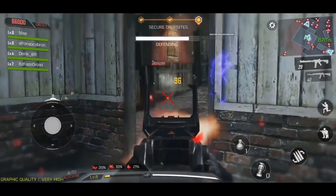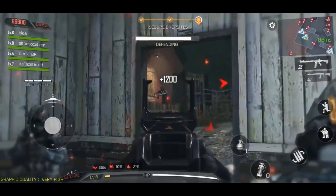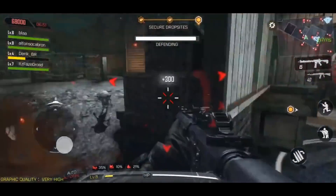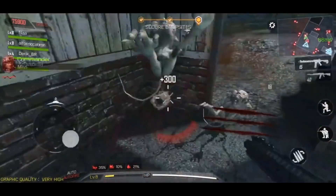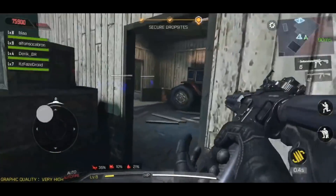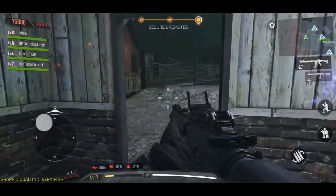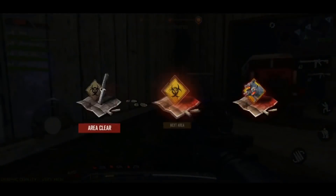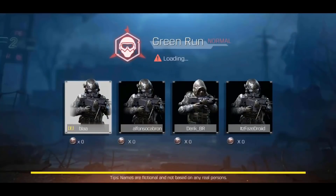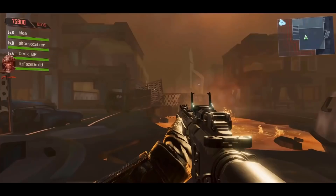That's everything for the modes we can expect for zombies on Call of Duty Mobile. Now let's talk about the bosses. There are going to be bosses we know and love from the Call of Duty Zombies franchise as well as some new ones. Starting with the OG bosses — firstly we have the Avogadro, which we all know and love from Transit, one of the most popular zombies maps of all time.